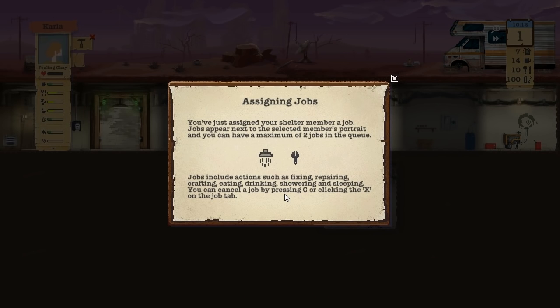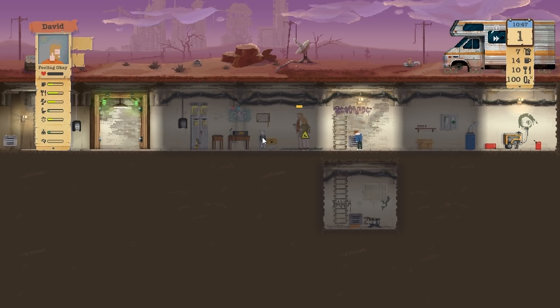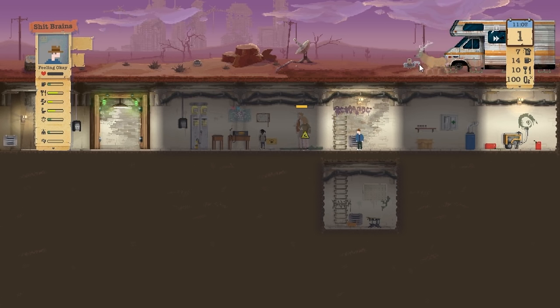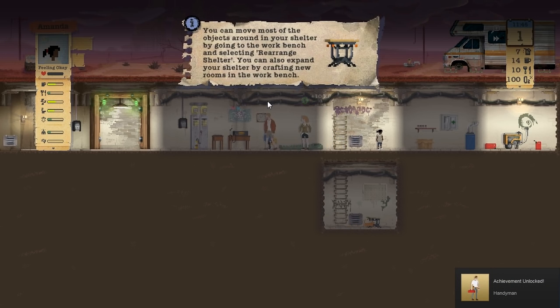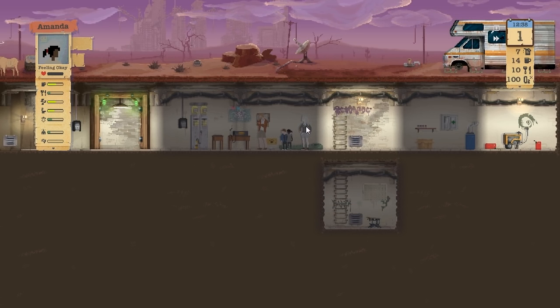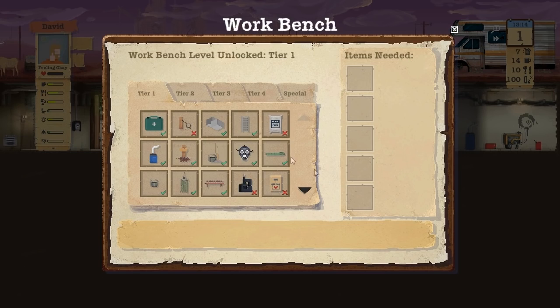Jobs include fixing, repairing, crafting, eating, drinking, and sleeping - you can cancel the job by pressing C or clicking the X. So we've got one sleeping bag. David, what are you doing? Are you tired? He's not particularly tired. There's a deer - how do I kill deer? I don't think I can. I've got a handyman. You can move most of the objects around your shelter by going to the workbench and selecting Rearrange. She's feeling okay, they're all feeling okay right now.